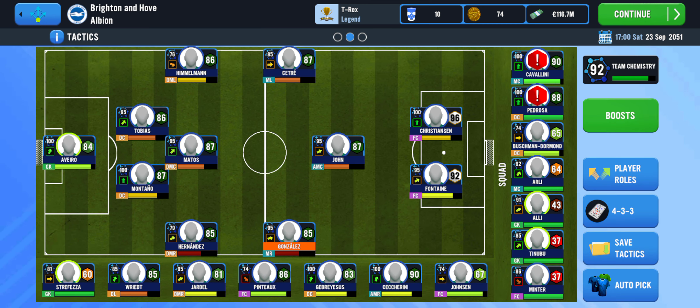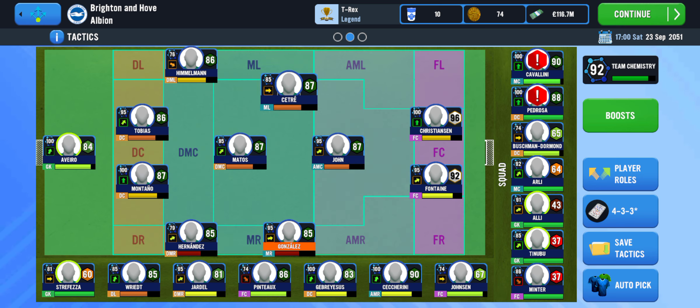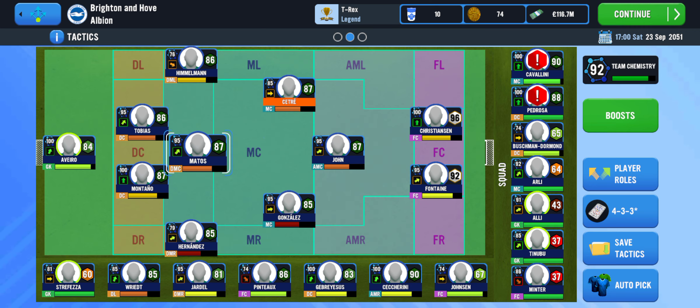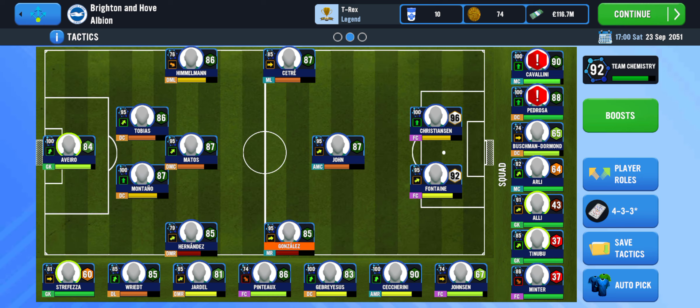This is what the tactics look like now, but this is what they used to look like. As you can see, I was already missing one position, and when this player got tired in the game I had to change him too — that's when I made the switch. These two, Gonzalez and Sentry, are pushing to the sides, which I think leaves space in the center.